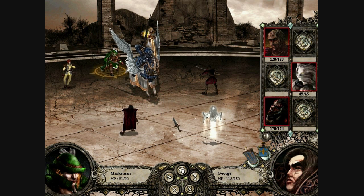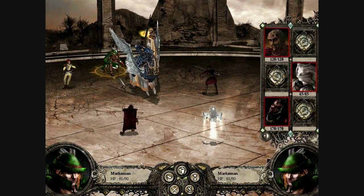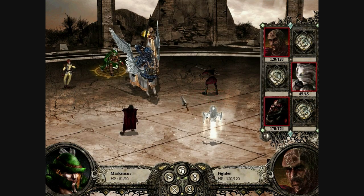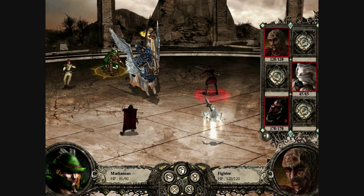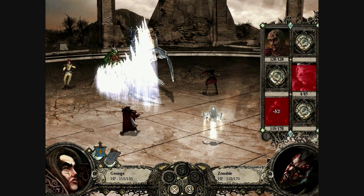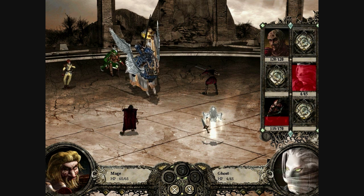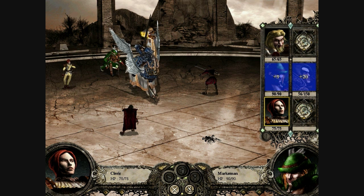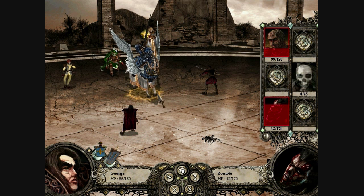It is a fairly higher level encounter than we're used to. We have a ghost which can paralyze a single one of our units, a zombie, and a fighter. Zombies are leveled units, so they do 50 damage instead of the 25 a fighter would do. But this still shouldn't be too tough as long as we take out that ghost quickly and let George take the brunt of the assault.